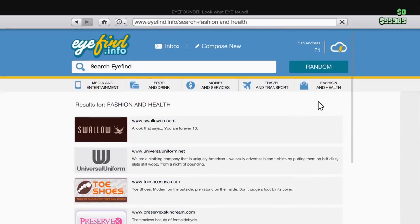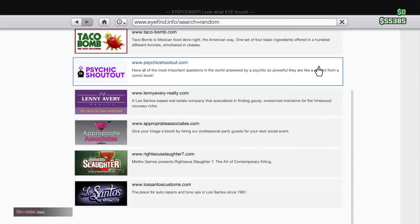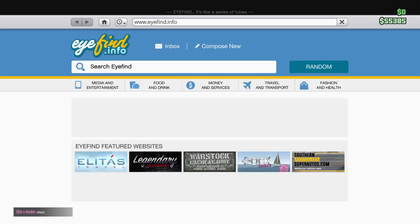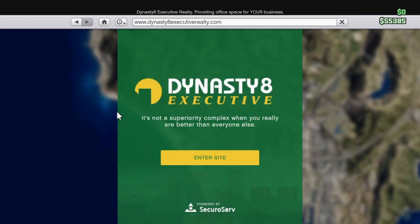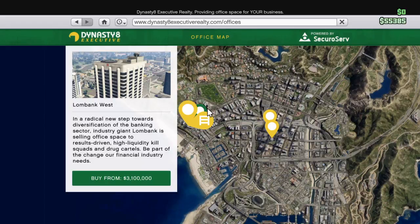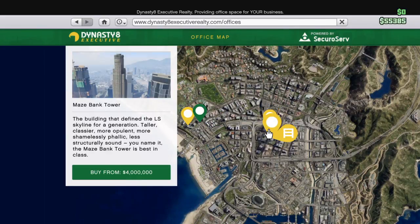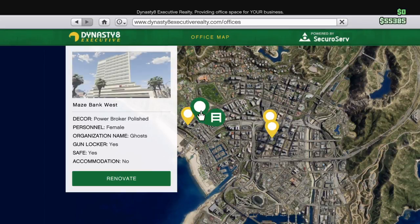Fashion, health — nope. Media and entertainment — actually, just hold on. On the main page, here it says Dynasty Executive. Enter the site and basically you have four places: the Lumbank West, the Maze Bank West, the Arcadius Business Center.